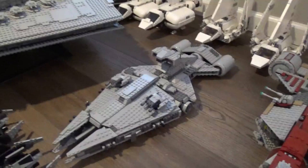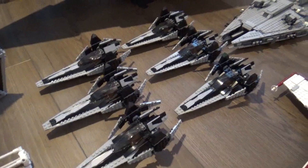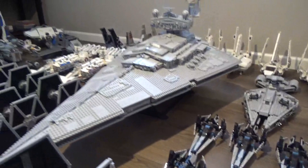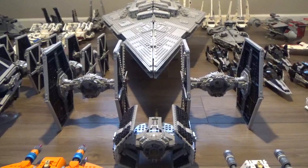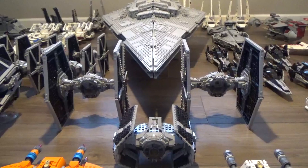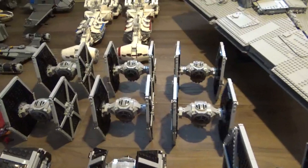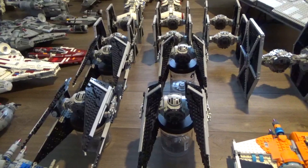I've got the Moff Gideon's light cruiser from The Mandalorian, and the six Imperial V-Wings, which are actually one of my favorites they've come out with. Here is my UCS Imperial Star Destroyer — I've had this for almost two years and it's basically the centerpiece of the whole fleet. Right in front of it are two TIE fighters from Solo and Vader's TIE Advanced. I ended up getting ten TIE fighters total — six standard and four that I modified into interceptors.